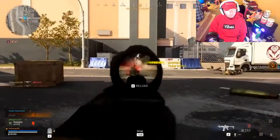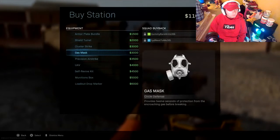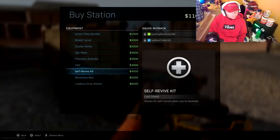What can you do with that cash? Well, if you find a buy station, at these stations you can purchase equipment, field upgrades, killstreaks, or reward tokens for fallen teammates. Here's a list of everything you can buy right now with their relative prices.